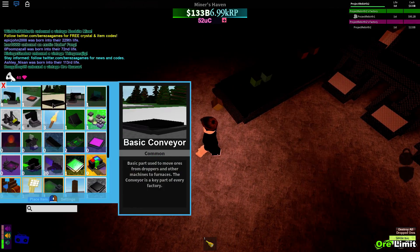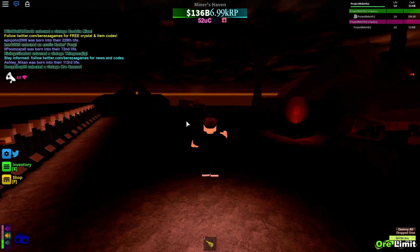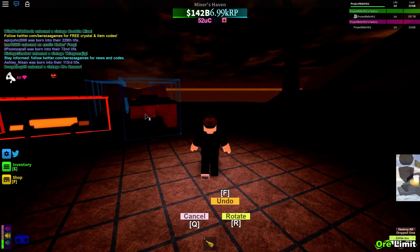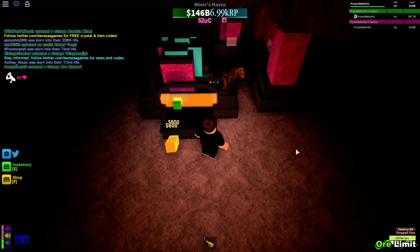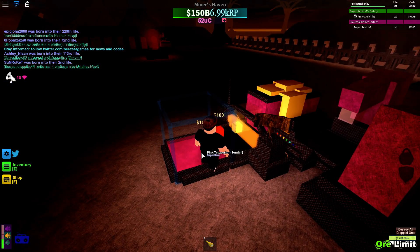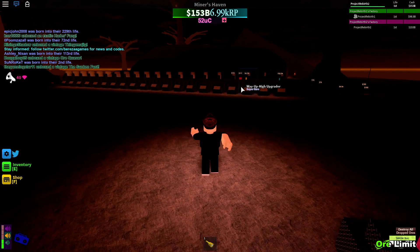Then you get rid of all of these conveyors. When those conveyors are gone, you have to buy digital ore cleaners - they do cost quite a bit, so if you don't have enough money, just save up. We're going to put our premium tracker here. What you do is get rid of your gargots, then put it there so you can see how much it's worth. Then you put your teleporter sender, and it should tell you how much the ore's worth.